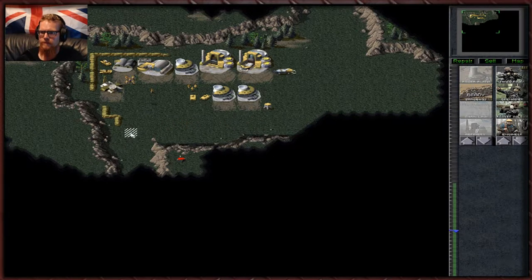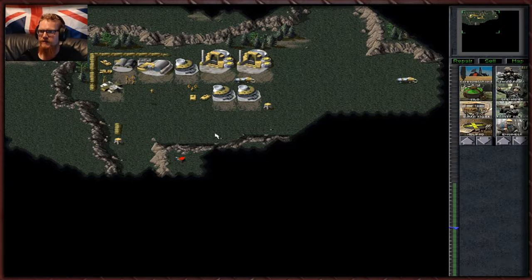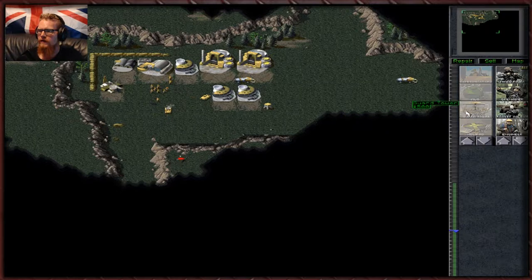Construction complete. That should do for now. We'll drop down the guard tower here. We're going to have to take this turret out a little bit. That's not good — a little bit premature. Let's take these guys out. That went really badly.